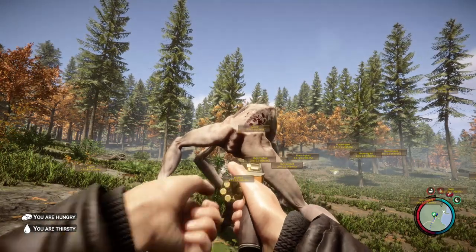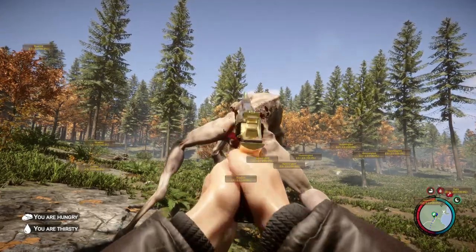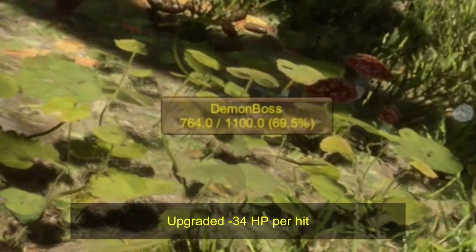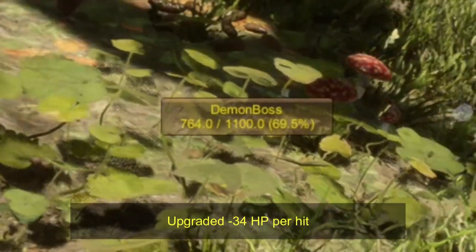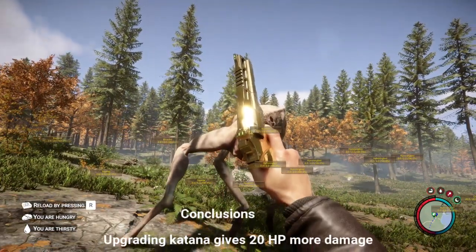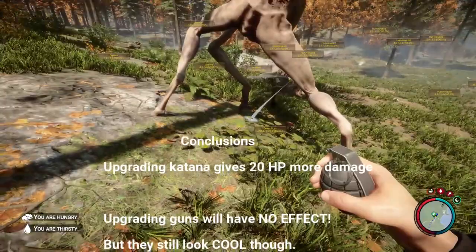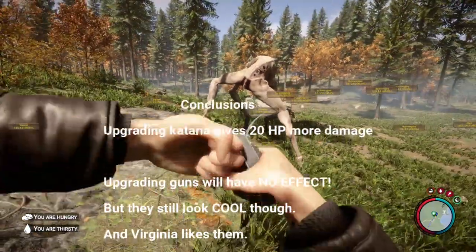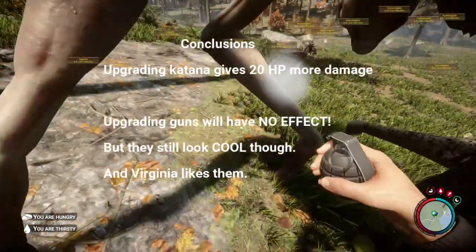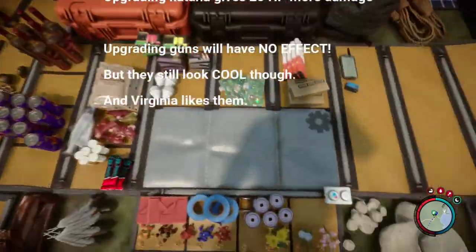Let's try the same with the revolver — and in the ass. Here we go. Let's see how that worked out. That was actually ten shots — still 34 points per hit. So I guess the conclusion is really that upgrading guns will have no effect. But they still look cool. So the conclusion is: there is quite a big difference between upgraded and non-upgraded cutting weapons, but they have no effect on the guns.